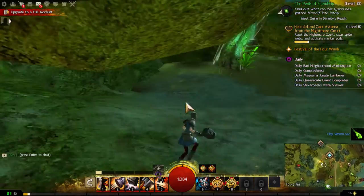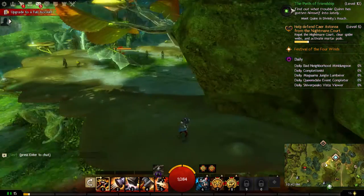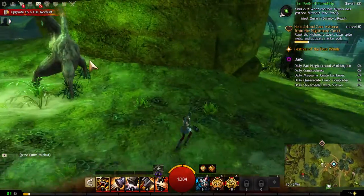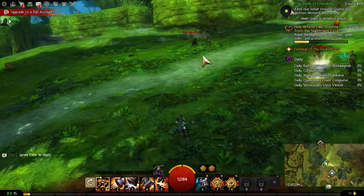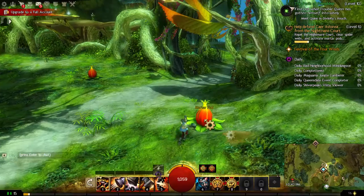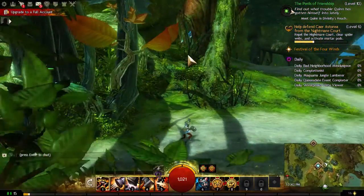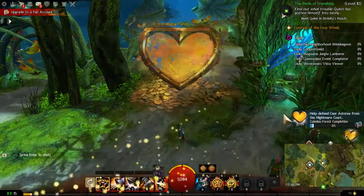We destroy spider webs and kill the spiders that come out — Nightmare webs you can't see until you hover over them. We destroy all the spider webs and activate the mortars. We find more spider webs and mortars up along the trees. Eventually all the mortar pods are activated and the quest is complete.